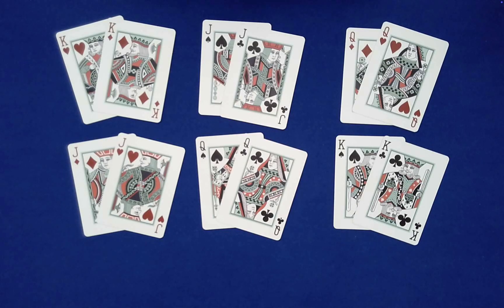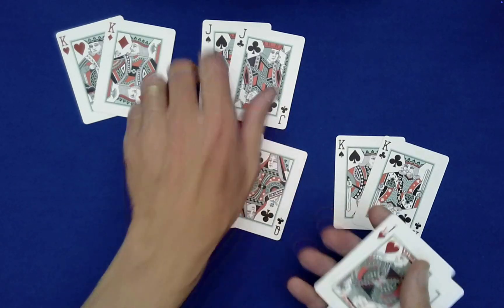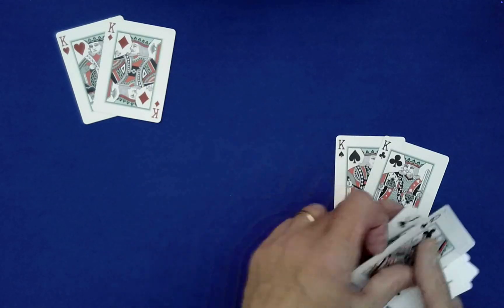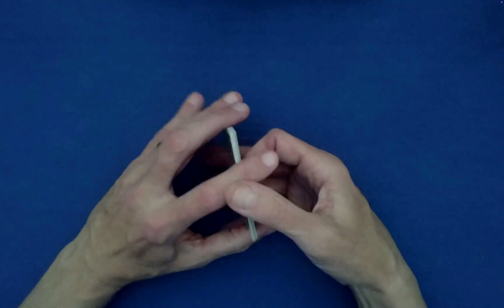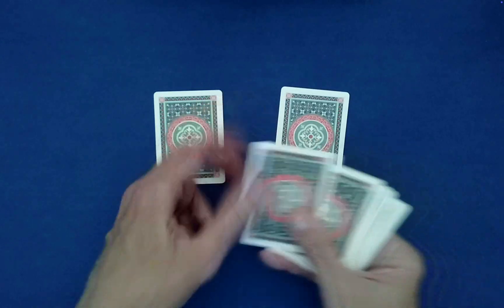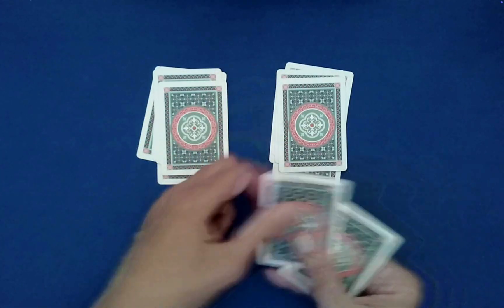Now if you were here as the spectator, you could tell me how to gather these up. It really is a free choice. So maybe gather them like this. And then what I'm going to do, since we saw the cards, why don't we go ahead and just mix them with a left-right shuffle.